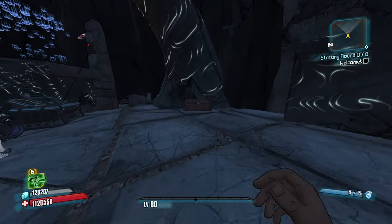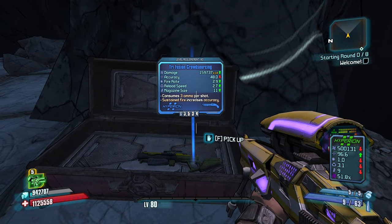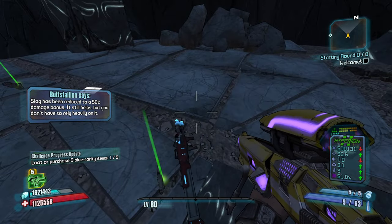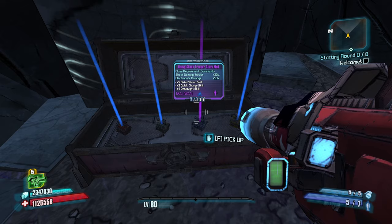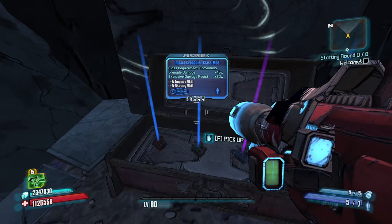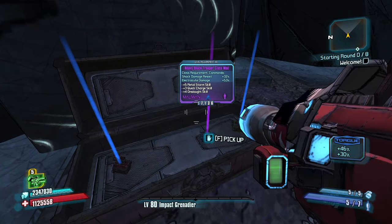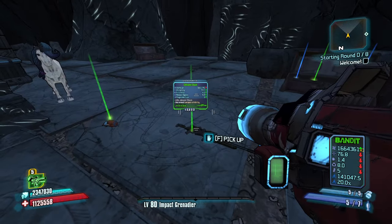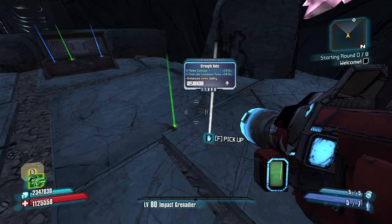Let's do this turtle shield. I think turtle shields are kind of nice — keep us alive for longer. Nice slag weapon there. That's going to fire four times and then it's going to be done. Ooh, that's a nice launcher — the bandit shock launcher. Shock damage resist and electrocute damage. Impact and steady — that's a really nice class mod to get early on, especially if we can get some sort of explosive damage. We don't have any of it right now.